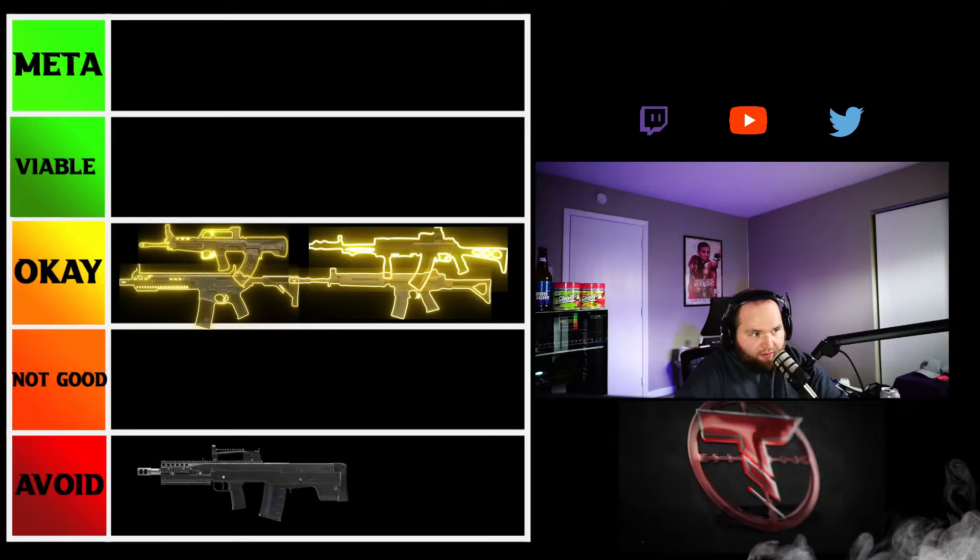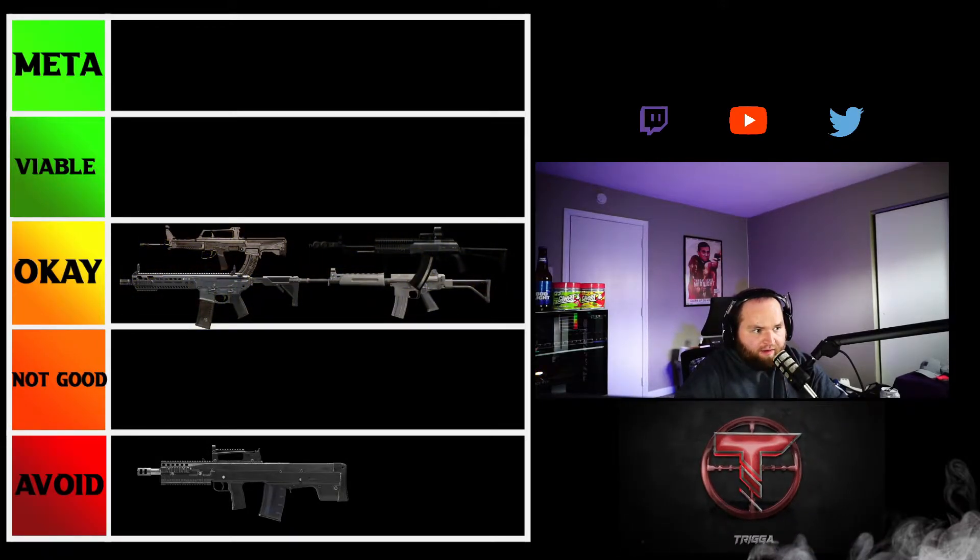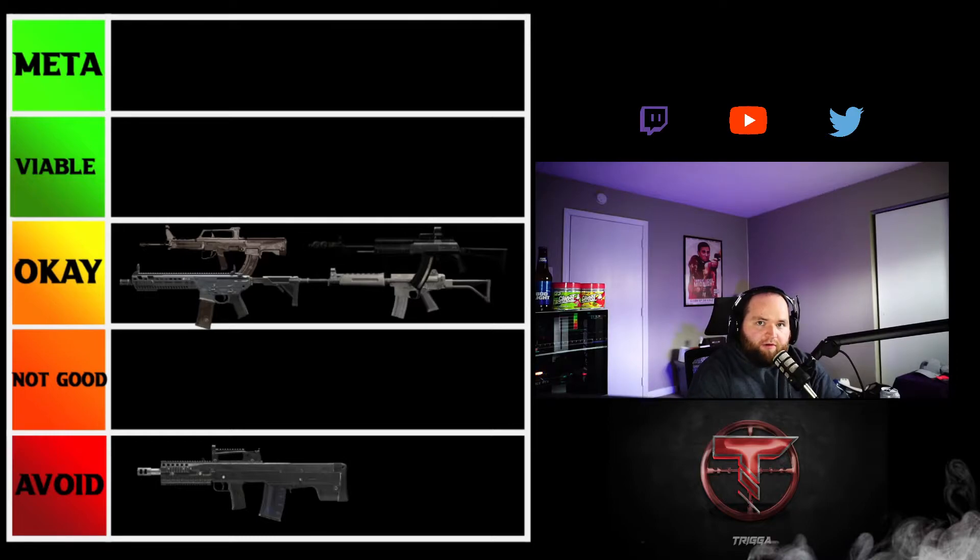We've got the QBZ, the M13, the Krig 6, and the AN94. Both the QBZ and M13 kind of hit the same — they don't have a ton of damage but they shoot like a laser and they shoot fast too. I believe the Krig got a little bit of a buff. The AN94 has always been kind of under the radar; it's got those first two bullets that shoot very fast.